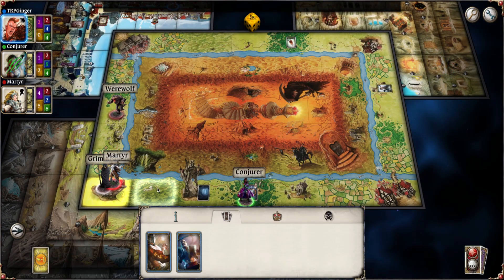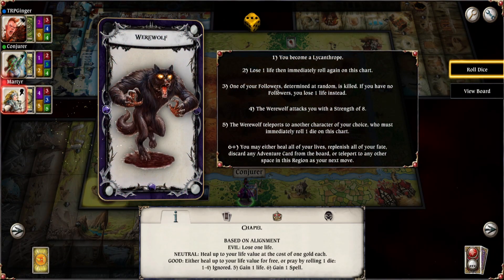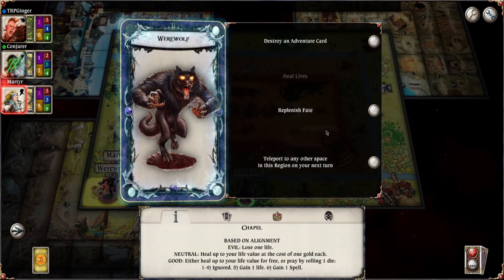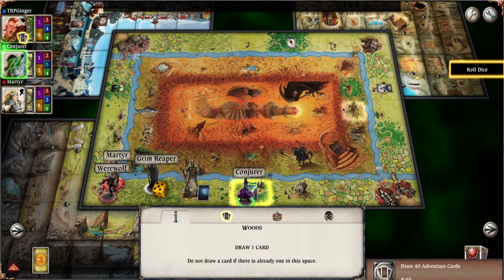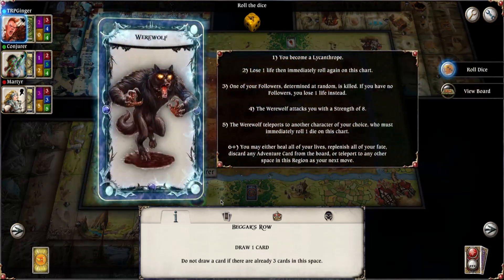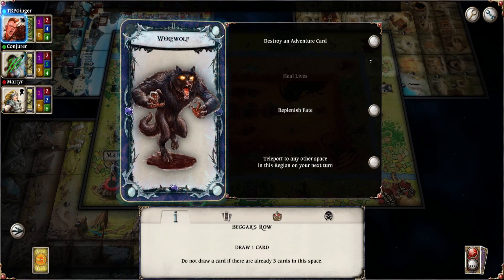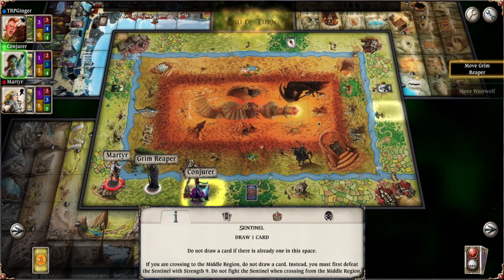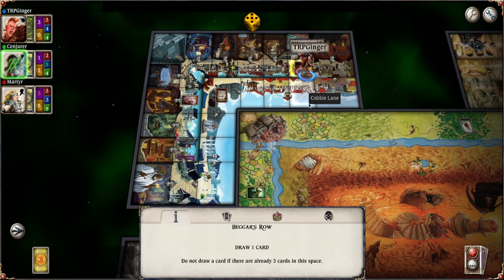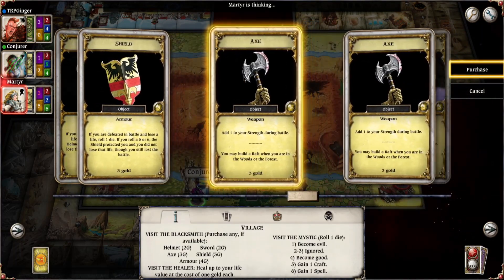Grim Reaper — a one, move you this way. Werewolf — a three, you are going after the Martyr. A three — one of your followers is killed. Are they going to re-roll? Yep — a six, of course! They get all the sixes when they use their fate. Conjurer rolls a one, which means both of those two are going to be moving again. Sending it to me! I didn't do anything to the Conjurer — what an asshole! Six! I'm going to teleport to any other space in the region and replenish my fate. That's what you get. She's buying stuff — you don't need an axe.